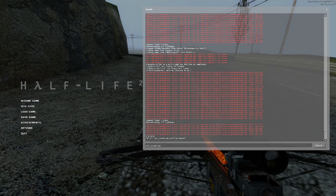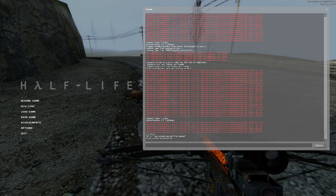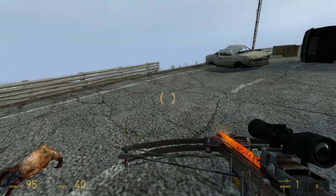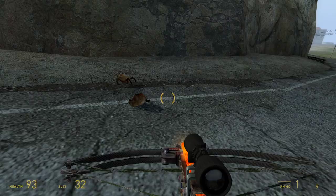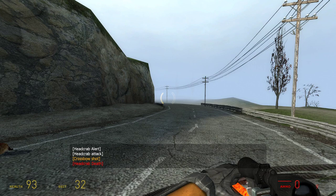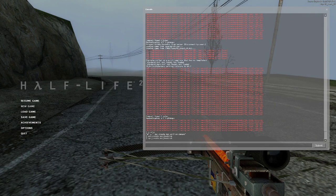The correct command is npc_create, hit space, then the NPC name — for example, npc_headcrab. Most NPCs, if not all of them, are named this way: when you're typing in the console, it's not just called headcrab, it's called npc_headcrab. I don't know why that is, but that's just how they chose to name it — because the console reads from code from the game.